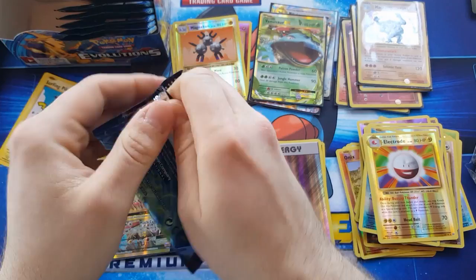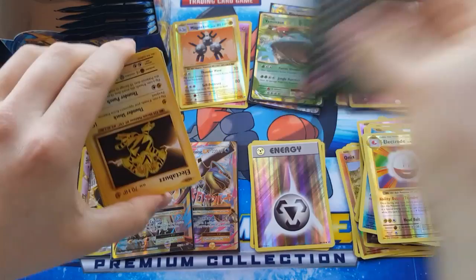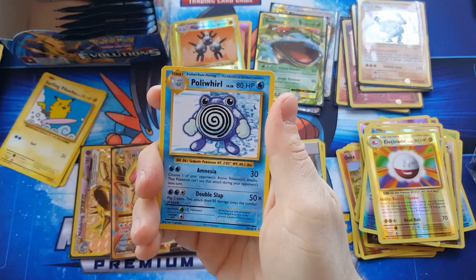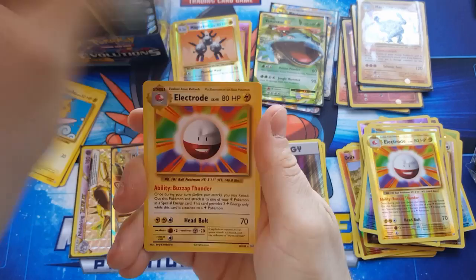So those are the two full arts I managed to get out of this box — three full arts total so far. Poliwhirl, Charizard spirit link, Brock's Grit reverse, and regular rare Electrode.